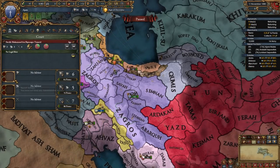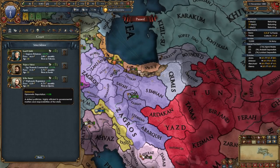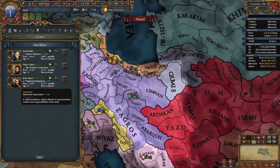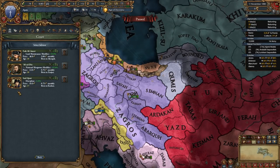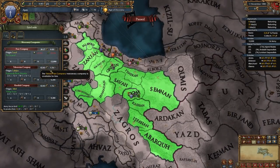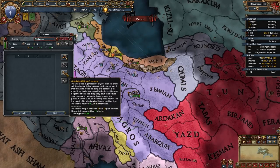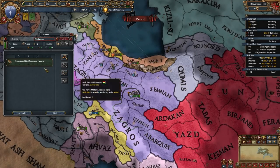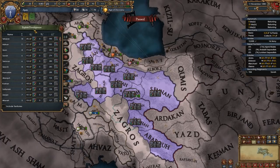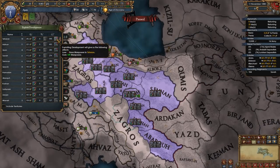Next we're going to hire some advisors. I'm going to take a national tax advisor, a diplo rep or improved relations advisor — which is always excellent — and a discipline or morale advisor. I also have a discipline one. I'm also going to hire the free company now, and I am going to give my ruler military command and put him in charge of the main army. After this I am going to exploit development in the manpower section in about five provinces.